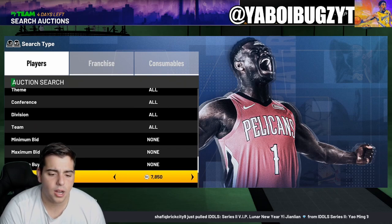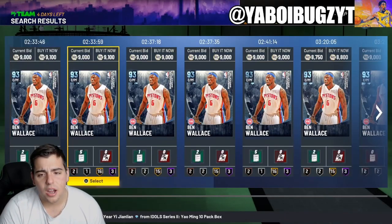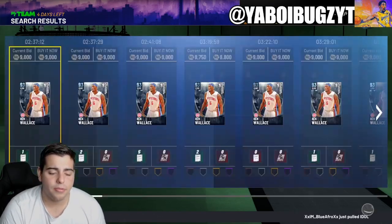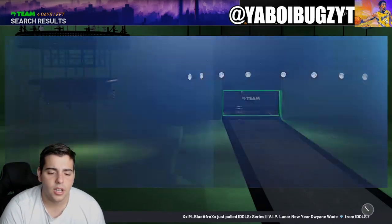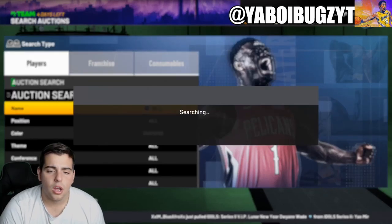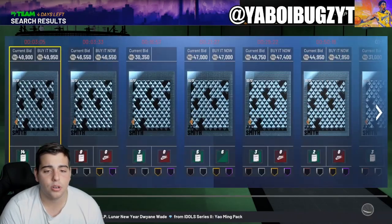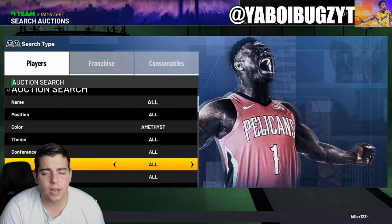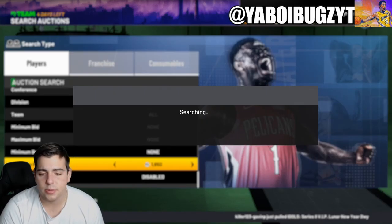If you're not subbed to the second channel, make sure to go sub it up — I'm posting a pack opening on there of LaMelo Ball, and we've been popping a lot of packs on the second channel with trading cards. Make sure to go follow that below. Now, Diamond cheapest — looking for anything other than Ben Wallace. Ben Wallace looks like the lone soul on this filter. There are a lot of diamond cards out there that are literal GOATs — I think DeAndre Ayton Diamond is one of the most slept on diamonds in the game. There should be a ton of snipes around the Diamond filter, but if you want consistency, it's got to be the Amethyst filter.